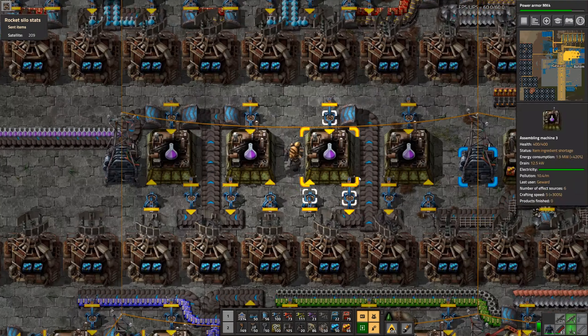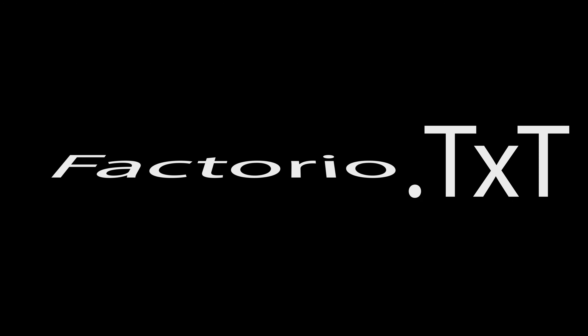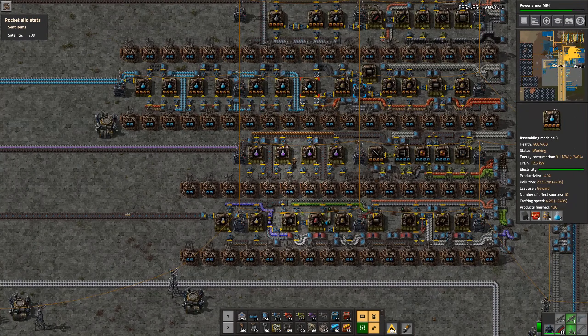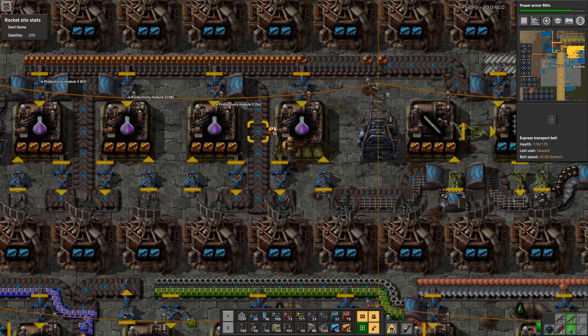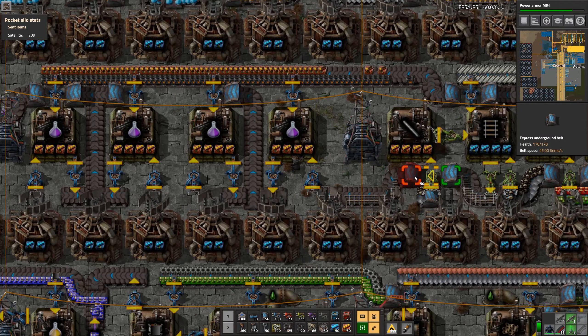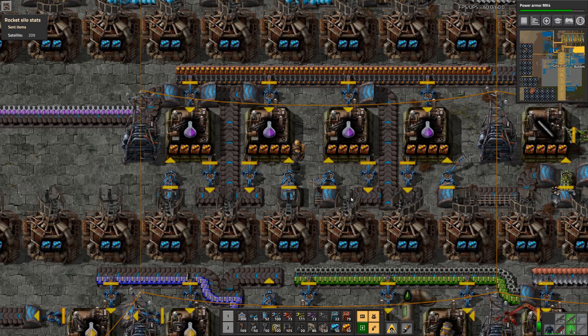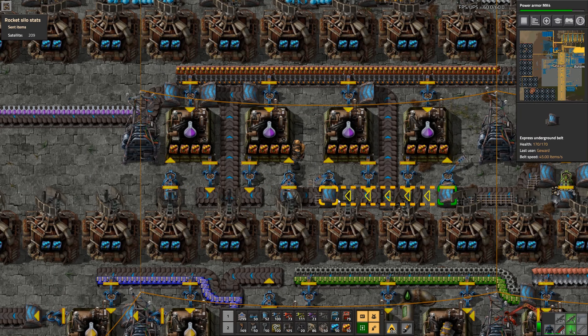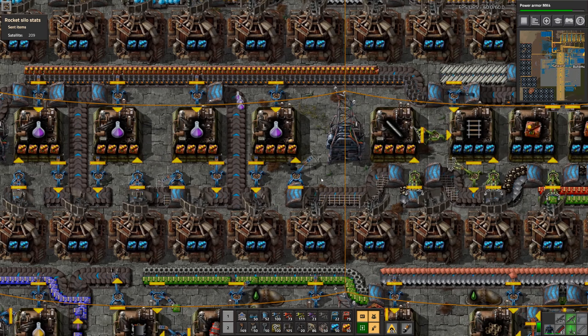Welcome back guys to another episode of Factorio Let's Play. Last episode we finished the chemical science and now we are pretty much almost done with the productivity as well, which is really cool. It's just the last couple of tweaks and we are done here.